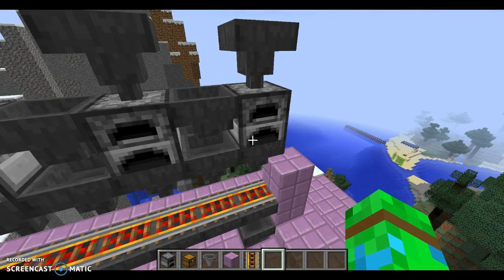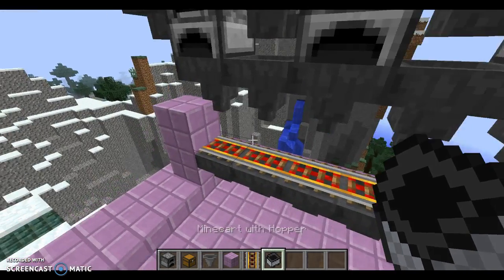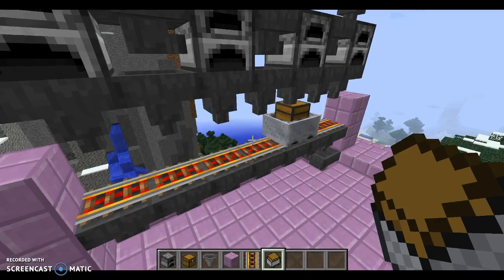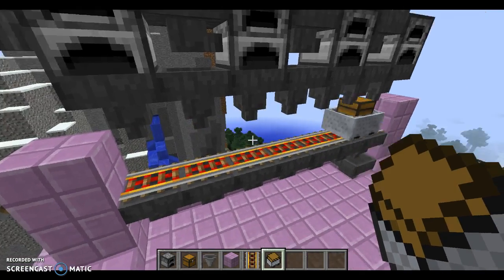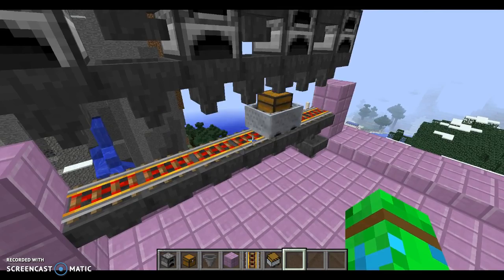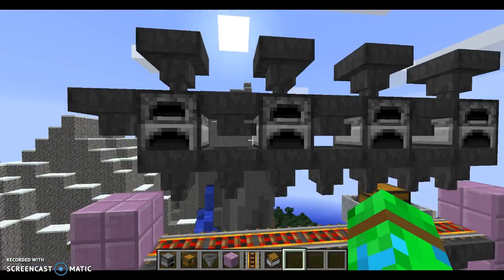Let's get the minecart with a hopper in here. Hopefully this will be working — I'm kind of nervous. I could use a minecart with a chest... and the minecart with chest is filling up with coal blocks. That is unfortunate.